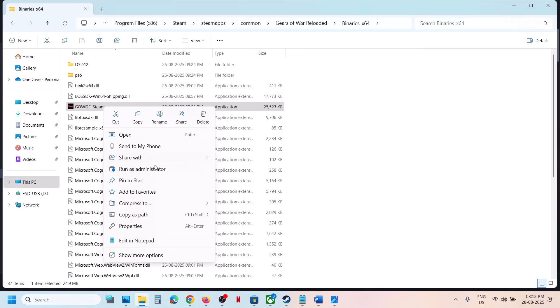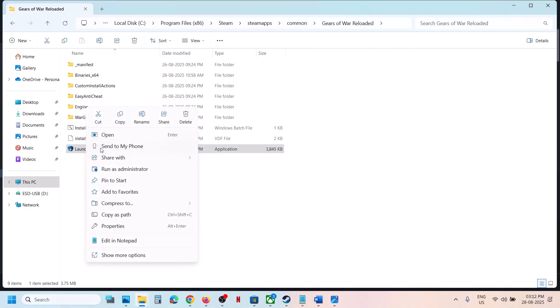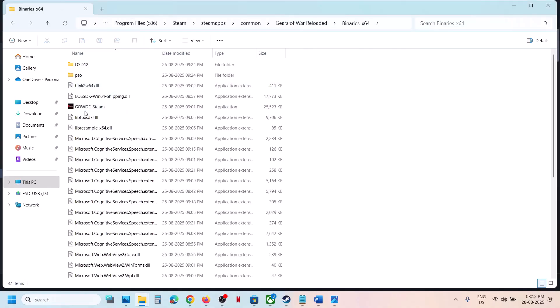If that does not work, make a right click and click on Run as Administrator, then check. You can also try to run this exe file as an administrator — make a right click, click on Run as Administrator, and check. First of all, try to run via this exe file.